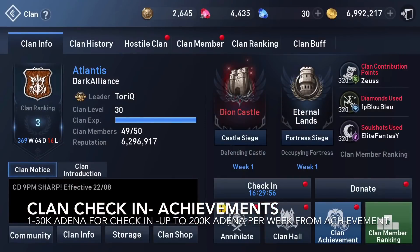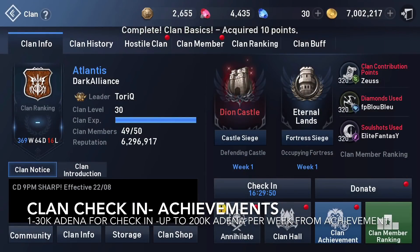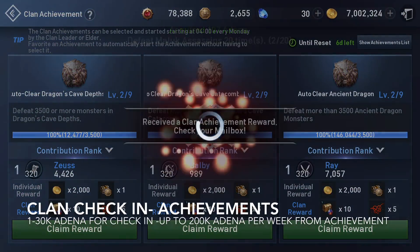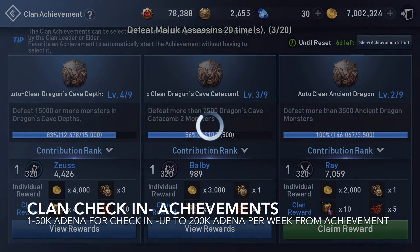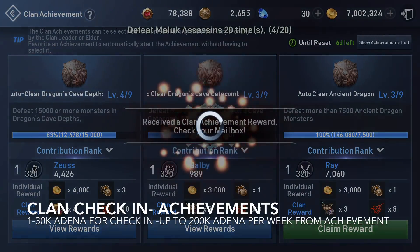The next one is your clan check-in, which will be around 10k Adena. And the second one is going to be the clan achievements, which will accumulate up to around 200k Adena upon completion.